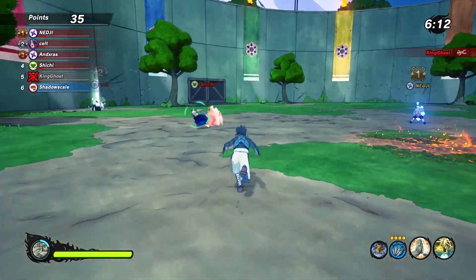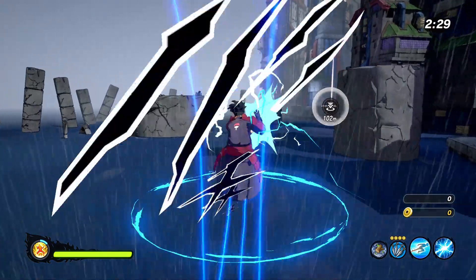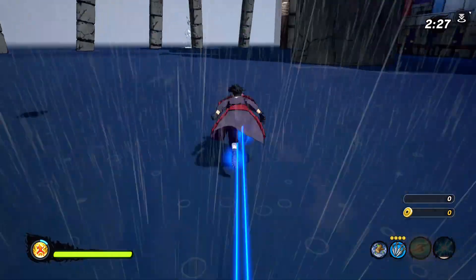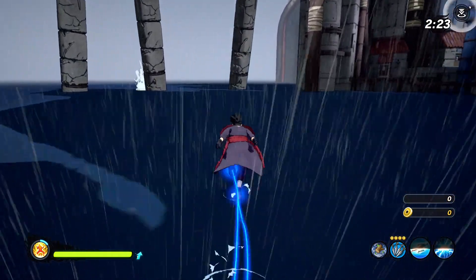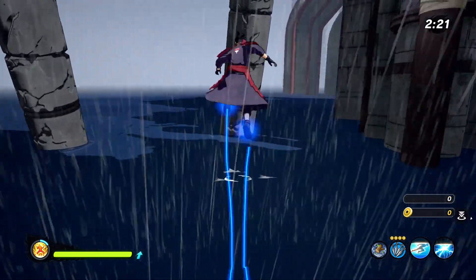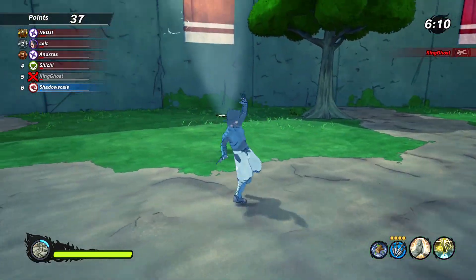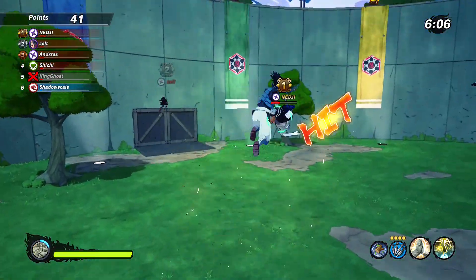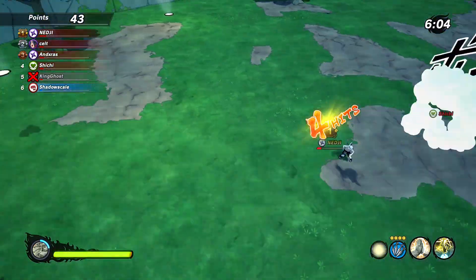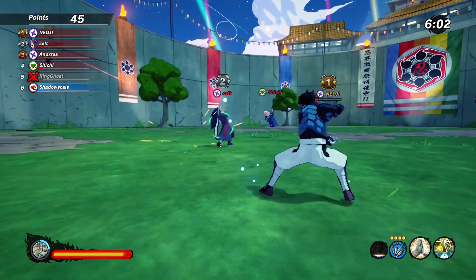This is with the Teleportation Jutsu and the Lightning Blade. This is a little bit faster than the Lariat - it's about 10.15 seconds, so about 10 seconds. The other one was about 12 seconds, so you save about two seconds by doing this one. I think the Teleportation and the Lightning Blade are probably the fastest way to move around the map for attack types.